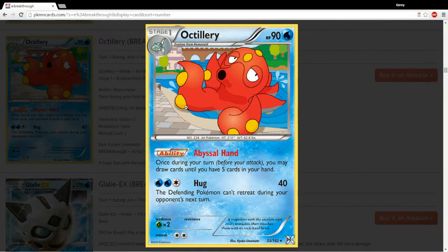Octillery — it's sort of like Magnetic Draw from Electrode or Magnezone. It just lets you draw cards until you have 5. Again, maybe not something that sees play in this format, although we did see similar cards see play in the past. Definitely something to keep an eye on, though.